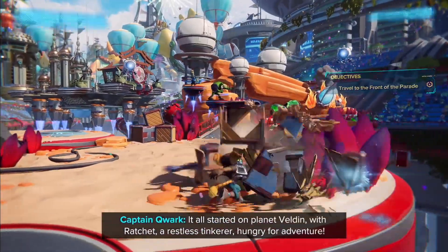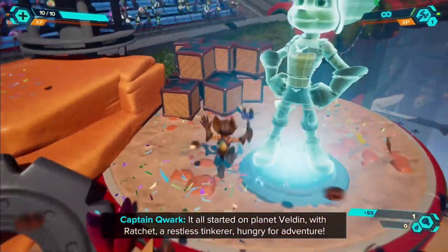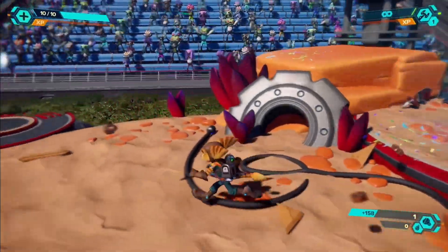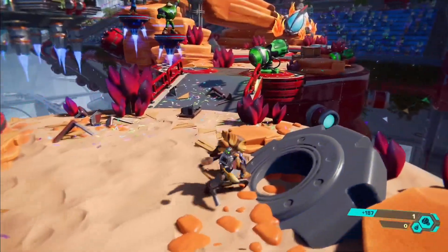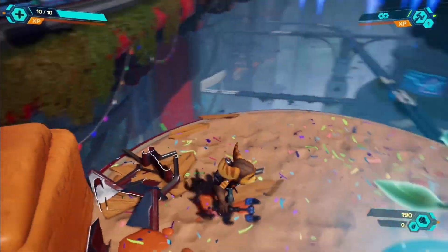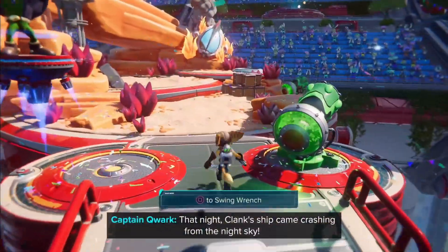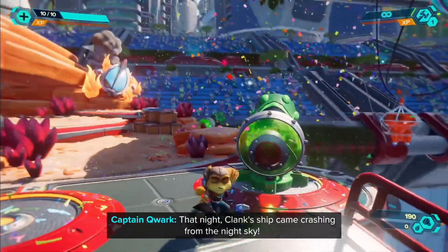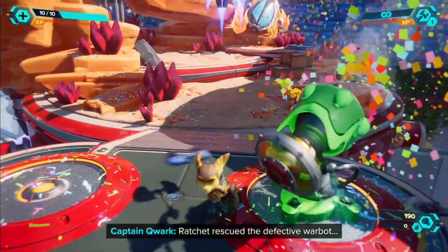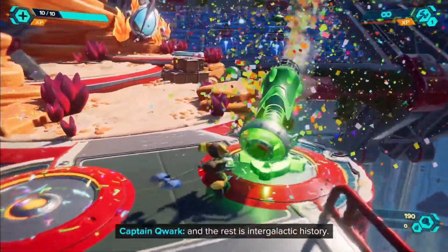We've all started on Planet Veldin, with Ratchet — a restless tinkerer who came here for adventure. That night, Clank's ship came crashing from the night sky. Ratchet rescued the defective robot, and the rest is history.